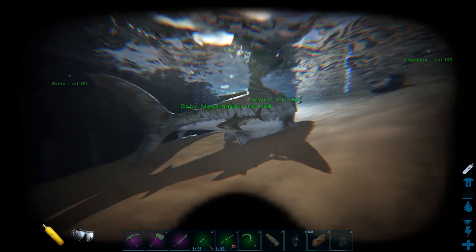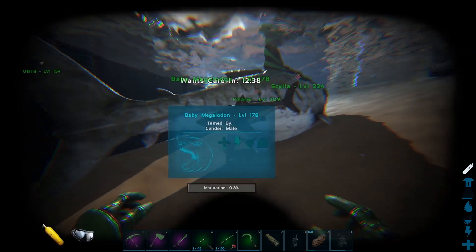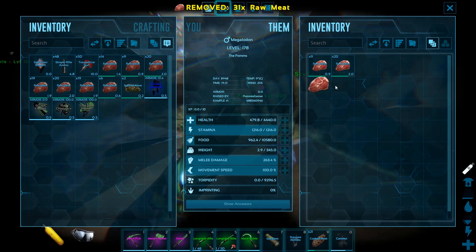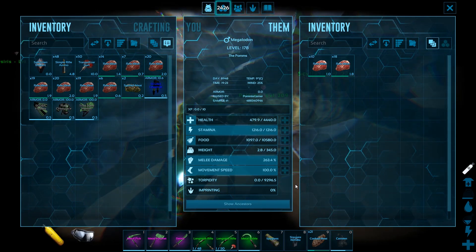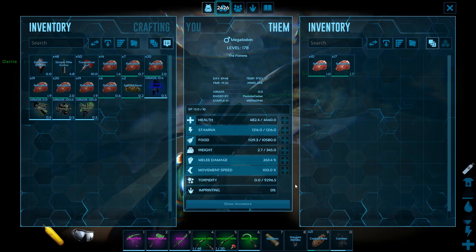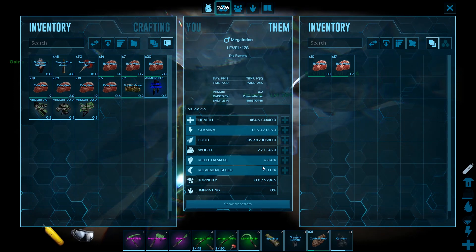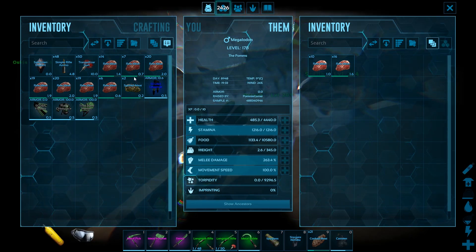And we're back — Skylar has given birth to a baby megalodon. Unfortunately I wasn't able to catch the actual birth on camera, but it is a male, level 178. We have imprinted on this guy so we just need to make sure we're hand feeding him as he's growing up. He is going through an awful lot of meat very quickly. His stats now: 4,440 health, stamina 1,216, food just over 10,000, weight 345, melee damage 263.4%, and movement speed 100%.